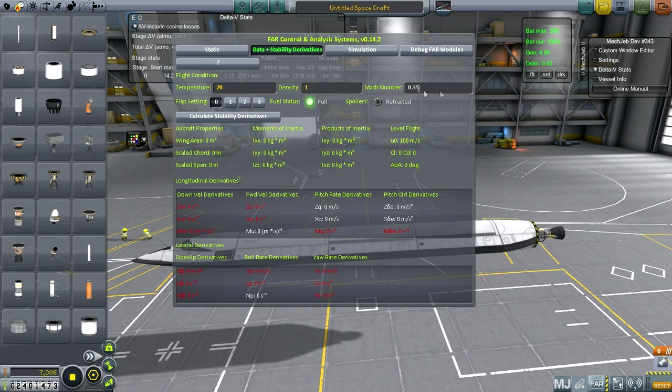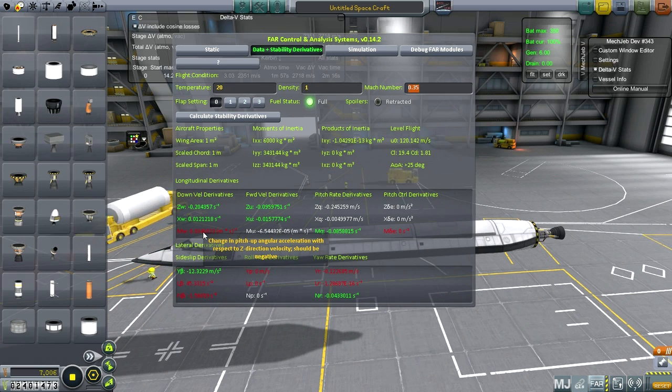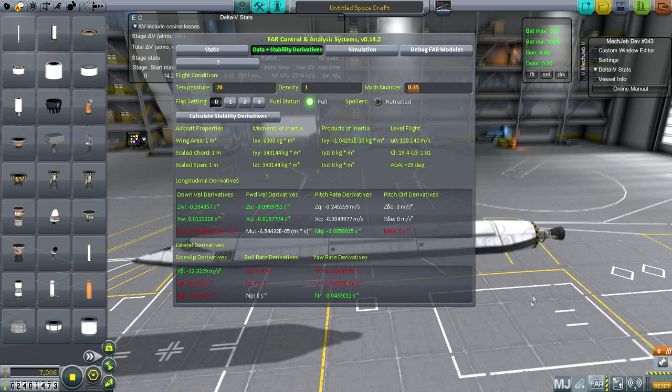At 120 meters per second, Mach 0.35, you can see some red derivatives. The change in pitch-up angular acceleration with respect to z-direction velocity should be negative. This is basically your flip-out indicator. Pitch control input should be positive — obviously when you have a pitch input you want your pitch to actually change positively. Right now we have no pitch input, so that's zero. Roll-right angular acceleration with respect to sideslip angle beta — if you're deviating from your prograde vector and you have a sideslip, this is how much your roll will change. You want it to restore, but right now if this thing deviates it will roll away further. That's a problem we need to solve.